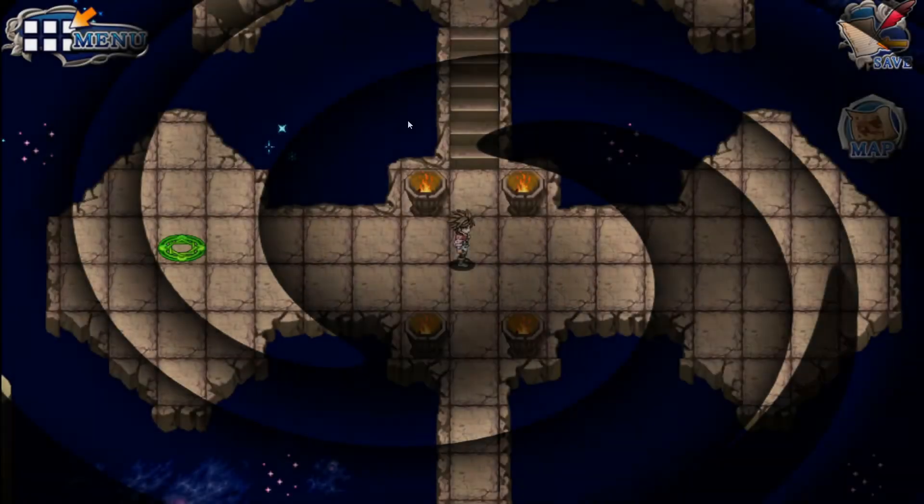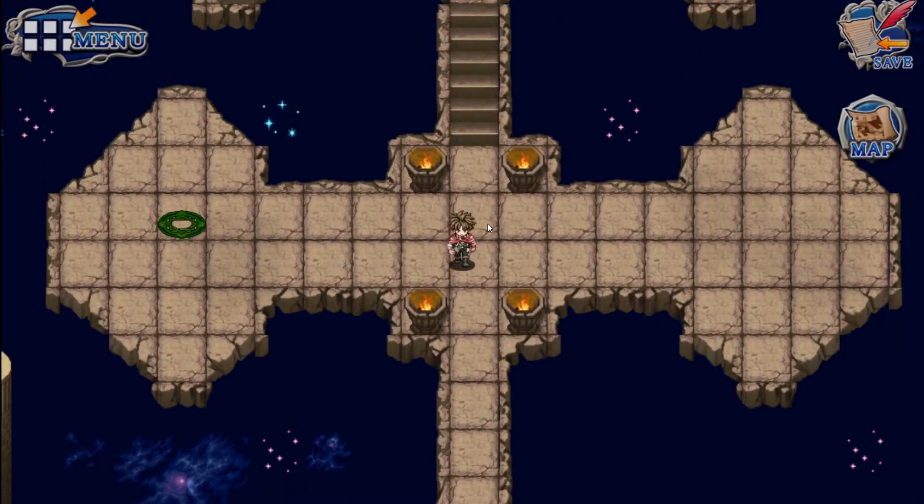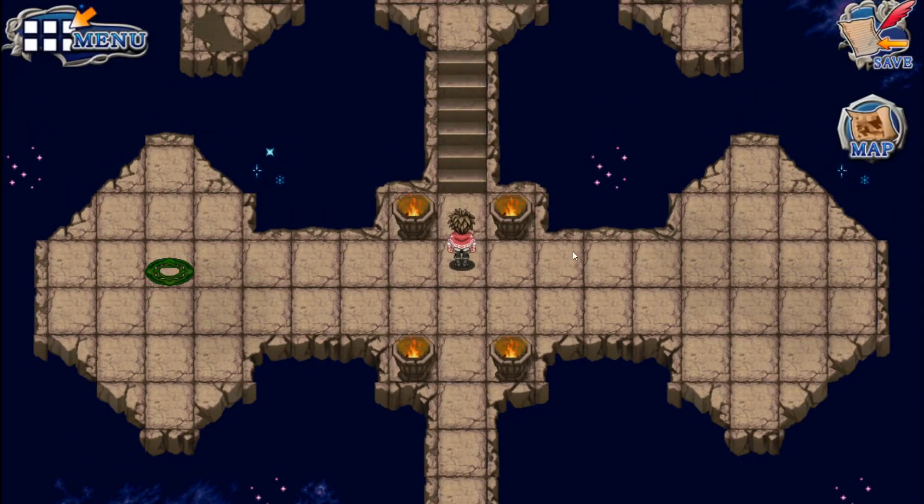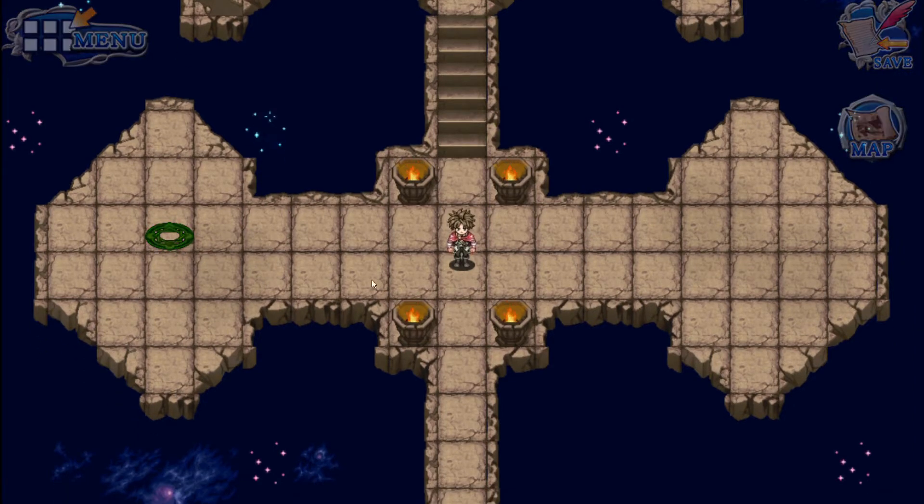Alright, what is up guys? This is another Azdivine walkthrough. This is the final fight. So here we go. As soon as we walk up the stairs, we are going to trigger a series of cutscenes and then the final Noct fight. So I hope you guys are ready.